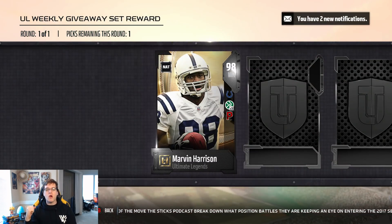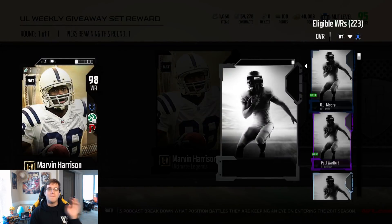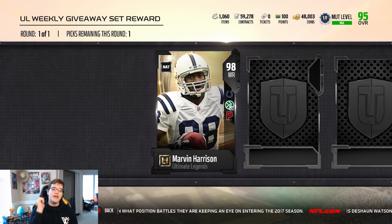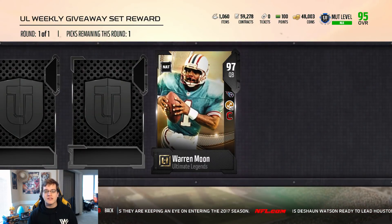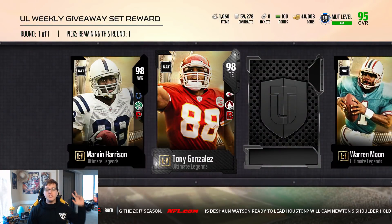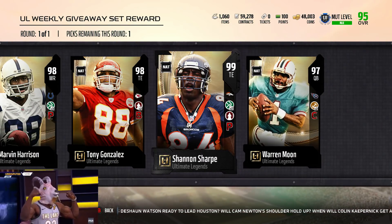First card up is going to be a 98 Marvin Harrison — one of the newer legends from last week. This guy's card is a freaking beast. Marvin Harrison, very deadly good wide receiver. Hitting in from the back — we get ourselves a 97 Warren Moon. Hitting in from the front for this next card, and it's going to be a 98 Tony G. And our last card, hitting it from the back — go! And in honor of pulling Shanah Sharp, we had a breakout! We got to get the good stuff on display.